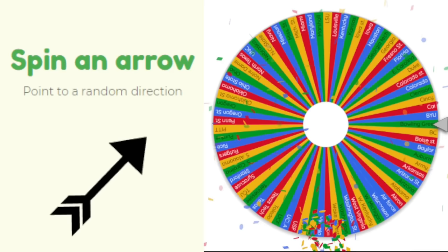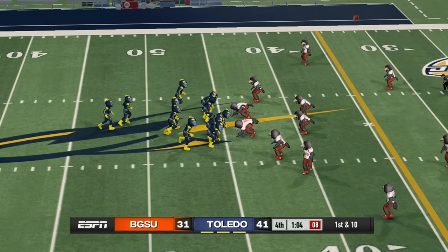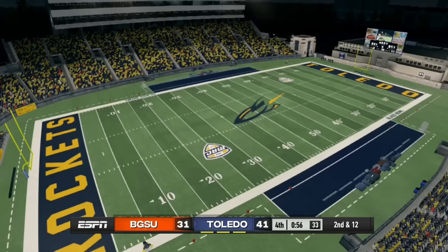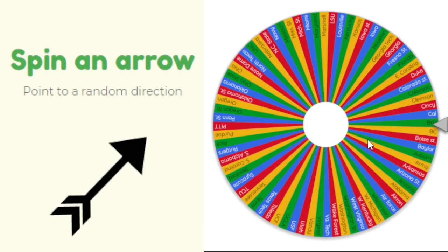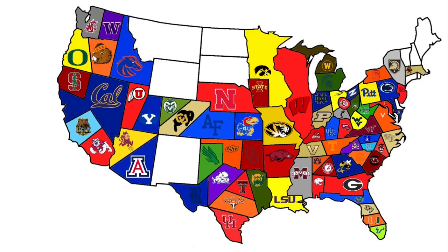Bowling Green in stacked Ohio heads northeast to face Toledo. Toledo absolutely dominated — up 41 to 16 at one point — and holds on to win by 10. The Rockets pick up the very little land that Bowling Green started with.